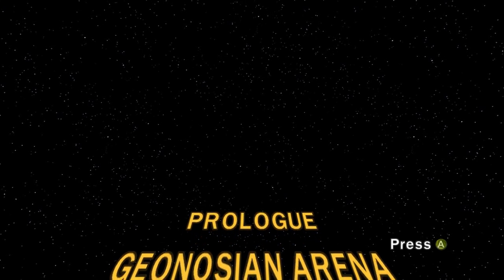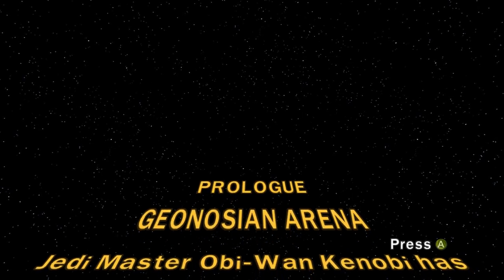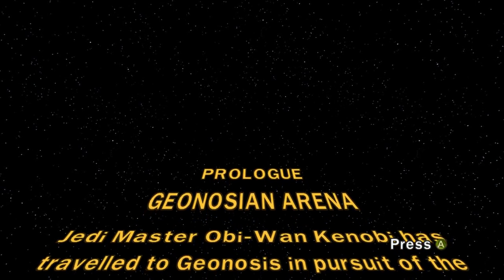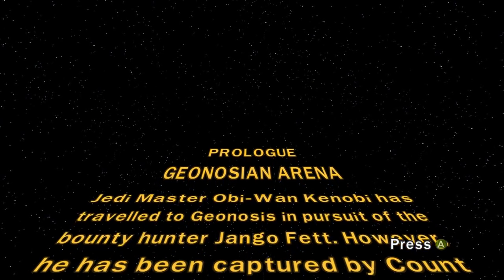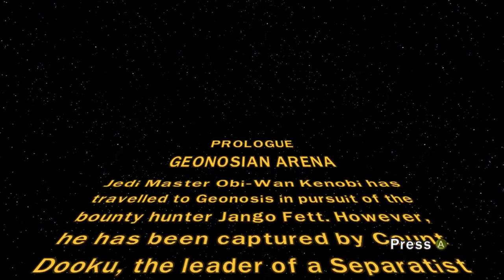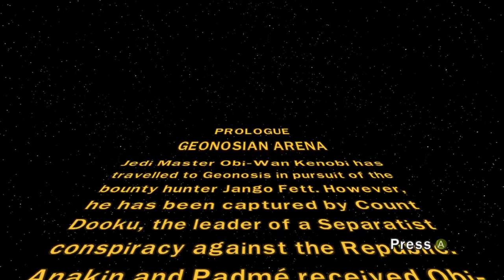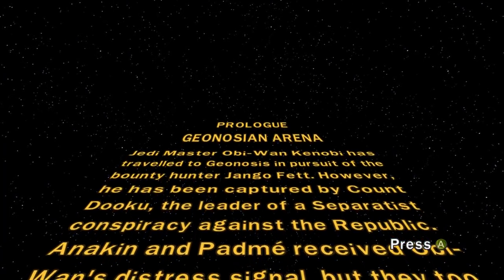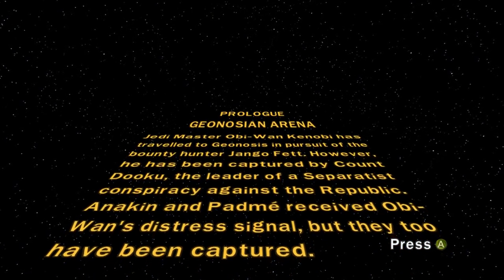Prologue. Geonosian Arena. Jedi Master Obi-Wan Kenobi has traveled to Geonosis in pursuit of bounty hunter Jango Fett. However, he has been captured by Count Dooku, the leader of a Separatist conspiracy against the Republic. Anakin and Padme received Obi-Wan's distress signal, but they too have been captured.